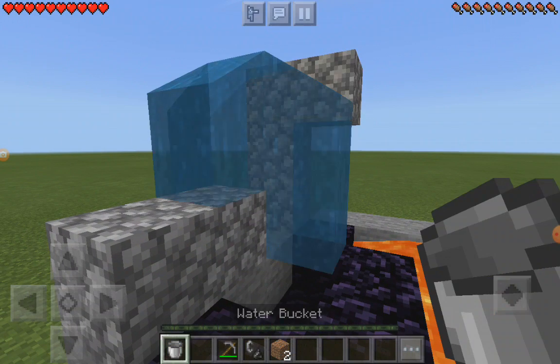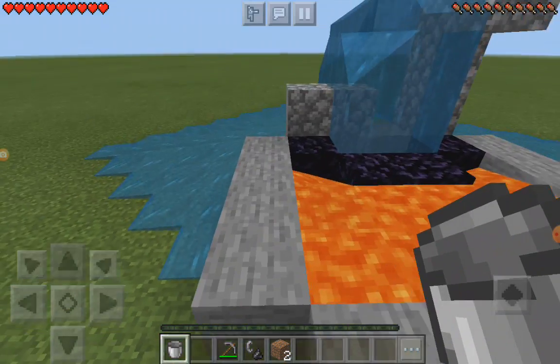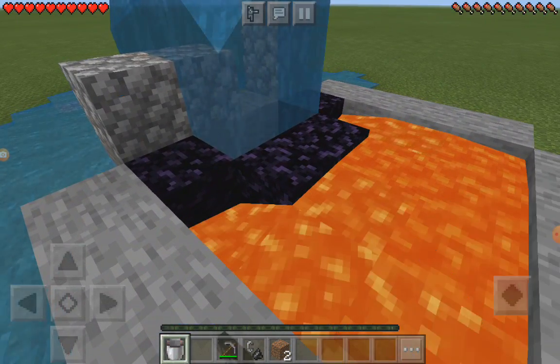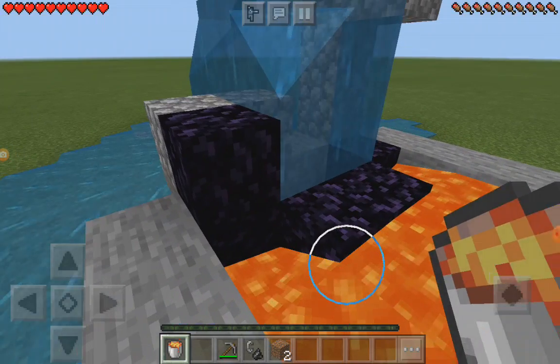And then you pour your water, and it should spread out. Doesn't matter if it goes over there. And then all you need to do is just get lava and place it where you would normally put obsidian if you were building a portal.